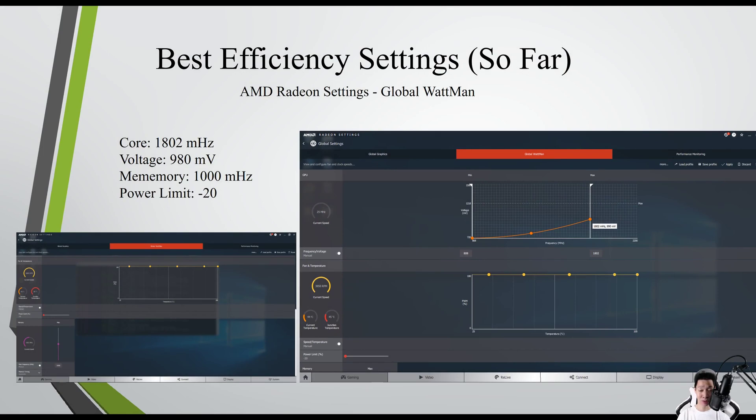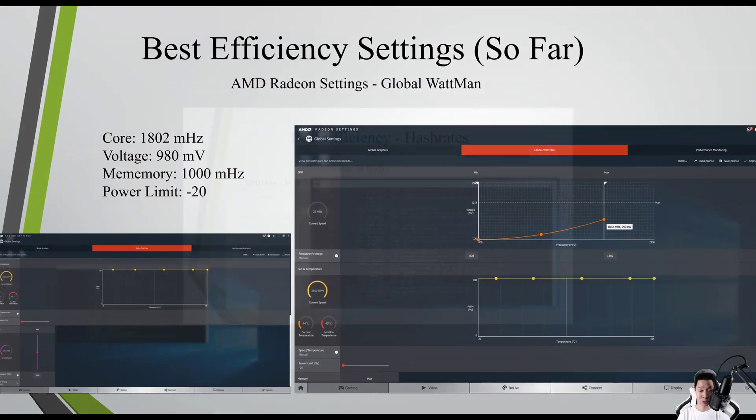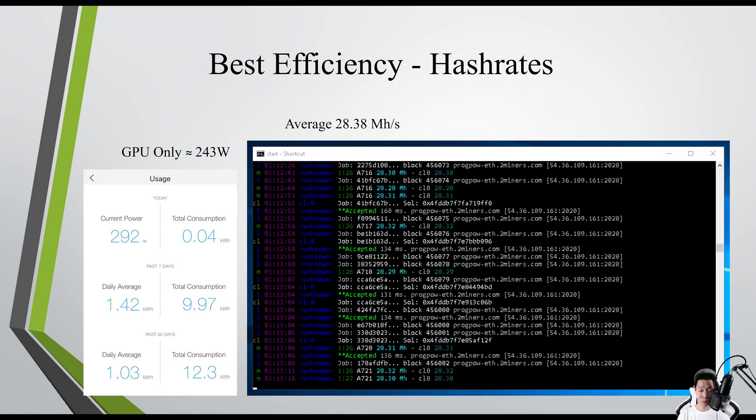This is the best efficiency setting I have tested so far: core at 1802, voltage at 980, memory at 1000, and reducing the power limit to negative 20. I was averaging around 28.38 megahashes per second, but my GPU itself was only consuming around 243 watts.